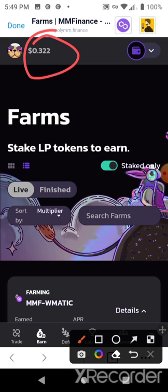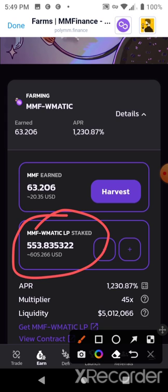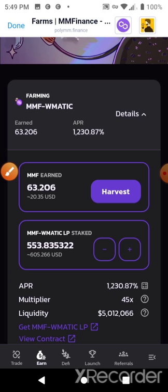It came back down. Here's my LP pool — it's lost value, it was up over $700 and it's back down to $605, but I only put $535 in out of pocket, so it's still in the positive as far as value goes. Plus I got that $20 I could harvest and add to it, but this time I'm not going to harvest. Remember, this is not financial advice — this is just documenting what I'm doing and going over some strategy.